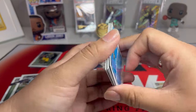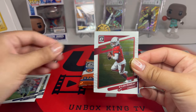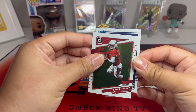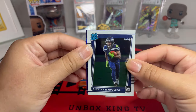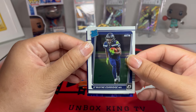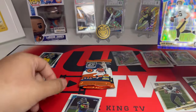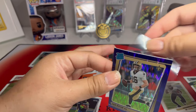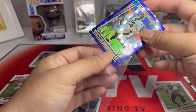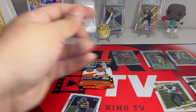We have an Emmett Smith, a Kyler Murray, and then rated rookie Dwayne Eskridge from the Eagles, and then another rated rookie Ian Book — another quarterback — from the Saints. This is a fire box. I haven't been watching the other videos yet, but this is by far a nice box for me.